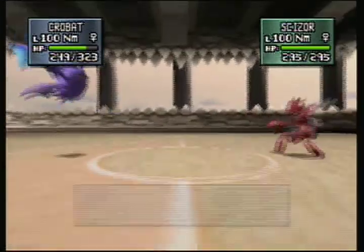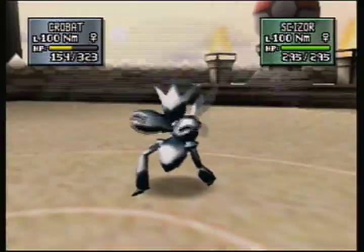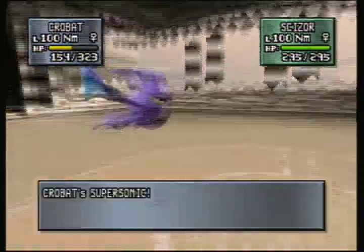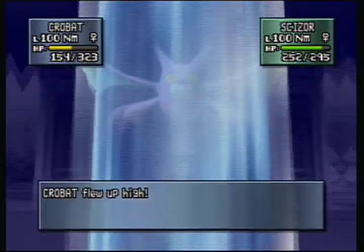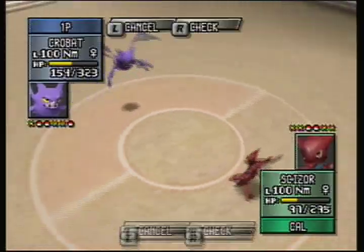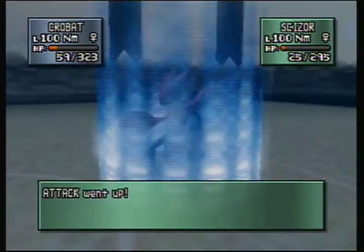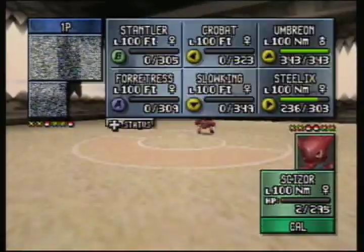Next he sends out Scizor — this could be a bit of a problem. Especially since that Metal Claw seems to do a crap ton of damage. And he seems to be able to dodge every attack I'm sending at him, but I do manage to confuse him and he hits himself on that turn. Rinse and repeat with the Fly mechanic, because why not? One more Fly should do the trick — and he can't hit me all the way up here. Ow! And my Crobat goes down because Bite just managed to leave him with two HP.